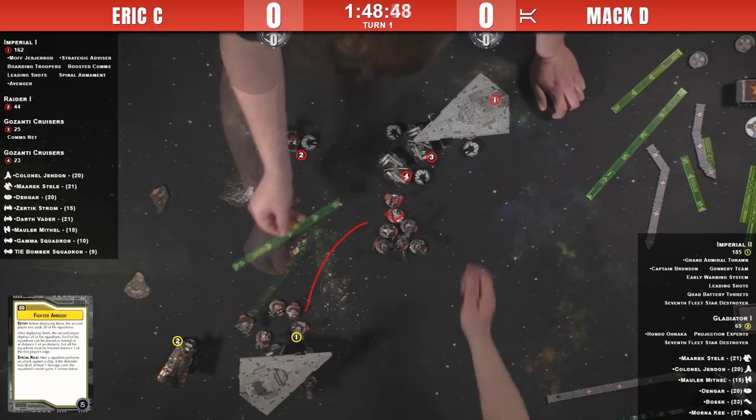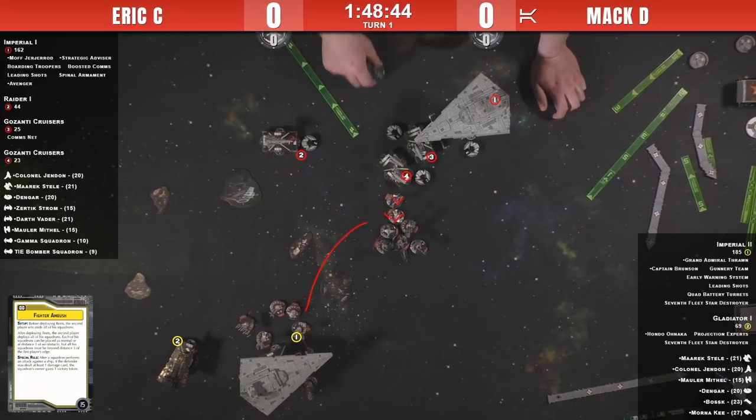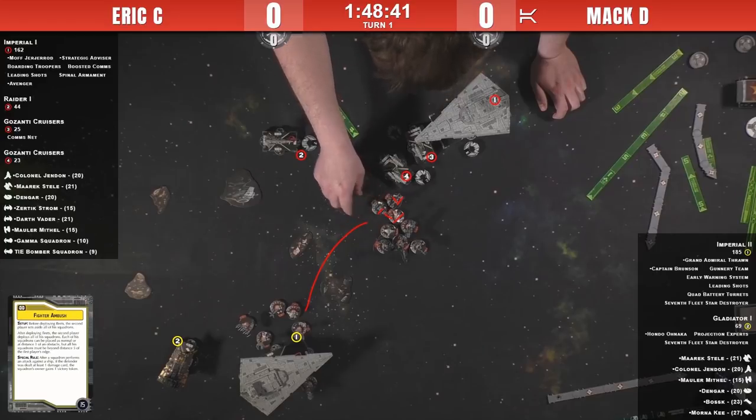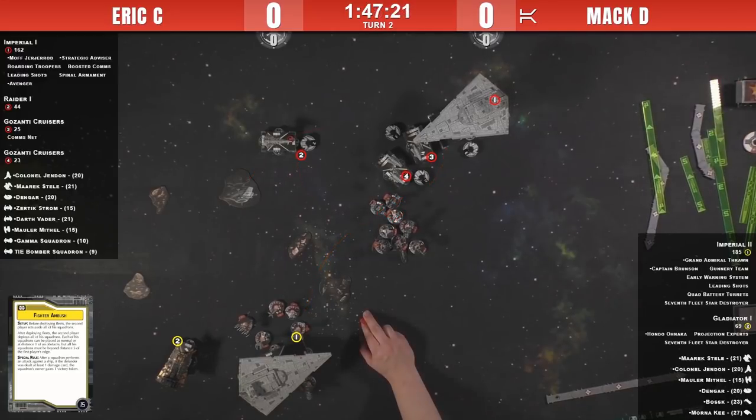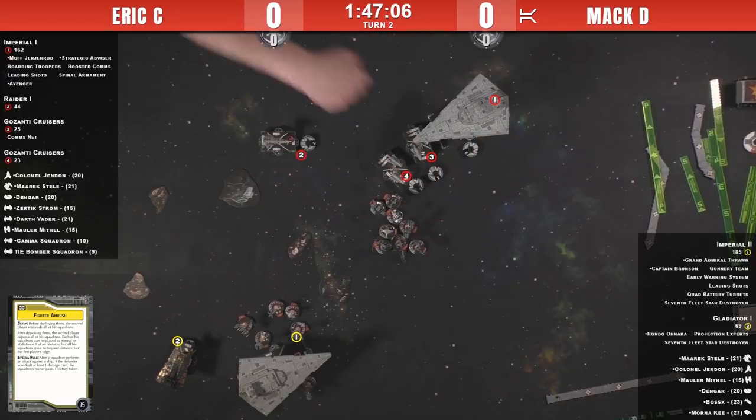We're seeing early positioning: Colonel Jendon is here, Boba Fett right there, Dengar moved up giving counter. Eric brings his squadrons up to jump on the ISD, while Mac sets his squadrons up to counter-attack once Eric springs the trap. It'll be difficult for Mac to react with a fighter command — he probably expects Eric to move his squadrons in and then Mac can attack at the start of next turn. Mac has to think ahead into the third turn if he decides to jump out next turn.